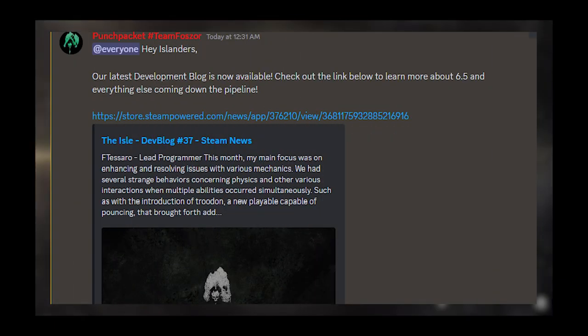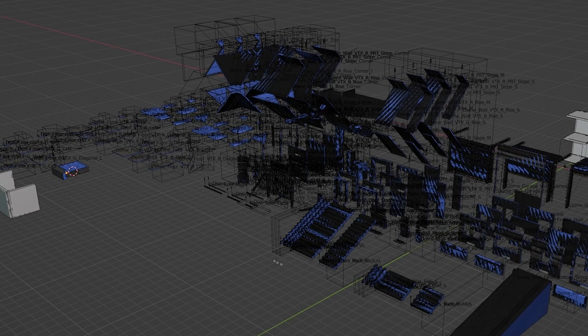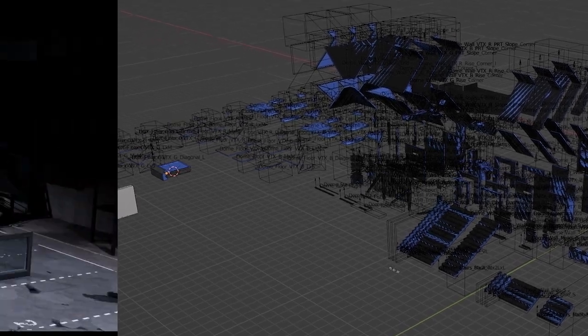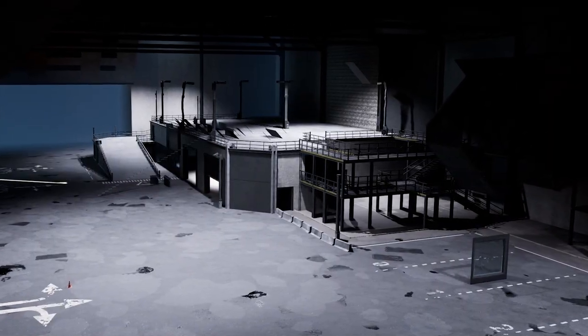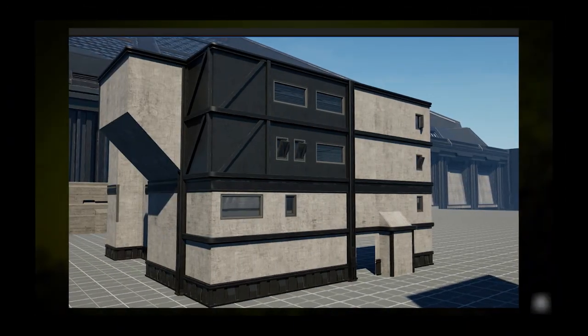Hello everybody, we just got our monthly dev blog from the developers. There's not too much in it so I'm just gonna go through it right quick for you. We're starting off with the human buildings, which they seem to just be waiting on a shader so that they could add more details to it, but other than that it seems to be going along pretty much the same as it usually is.